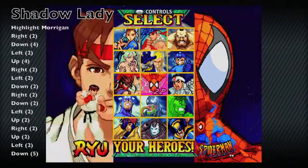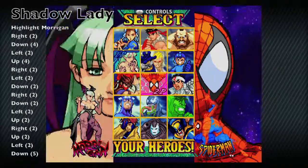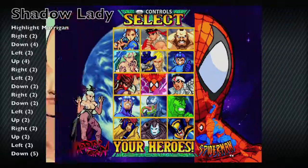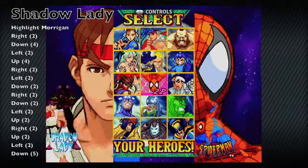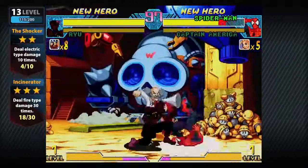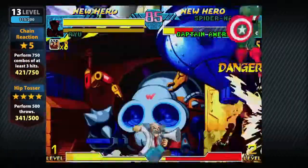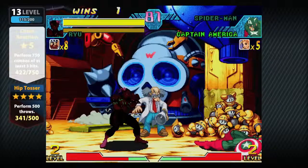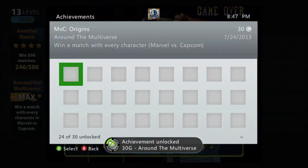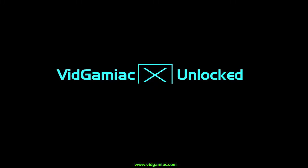The final one is going to be Shadow Lady, which is a modified skin of Chun-Li but is super powerful and pretty cool. You want to keep punching in those cheat codes — there she is — and then we're going to finish the fight with her. You're probably wondering why we can't do two of the secret characters at once: you can only do one cheat code at a time, that's why we had to split it up into many matches. There's the achievement — 30 Gamerscore — and that's all there is to it.